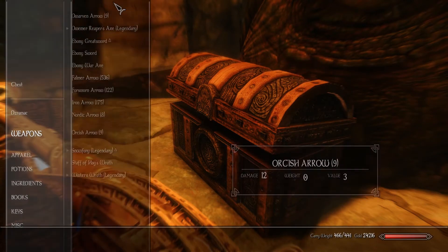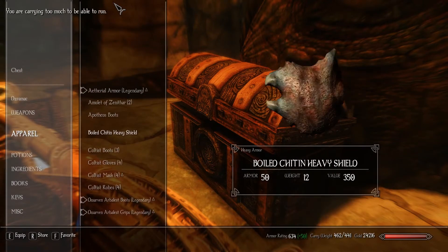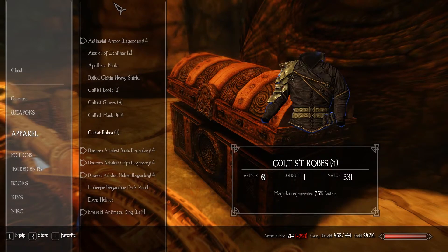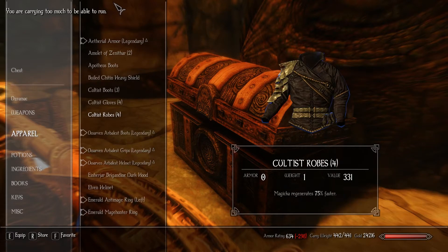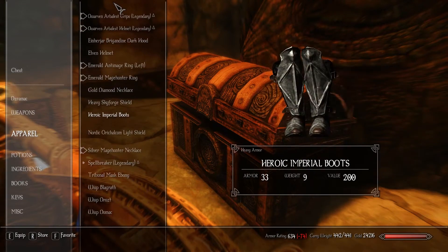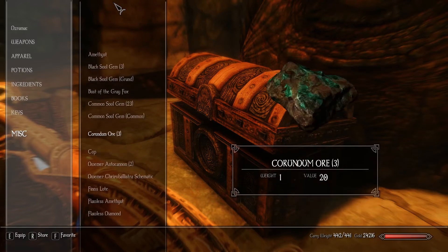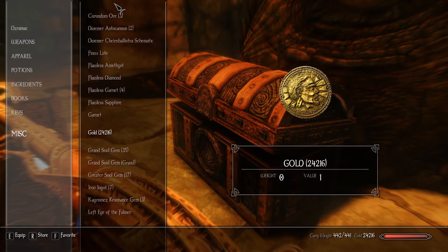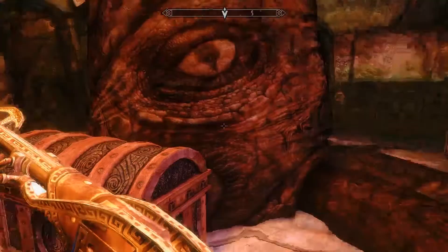Lydia is already loaded up. What can we get rid of? We can get rid of that helmet. The masks actually aren't that good from a cost to weight ratio, so let's get rid of those. We've got something in here — well, we can get rid of a cup. Don't remember actually picking up that cup, but we'll go with it. And we do have some iron ingots here that we can drop, so let's just get rid of all of those. Those aren't super valuable.